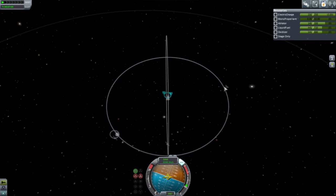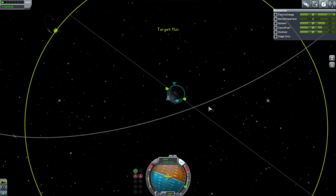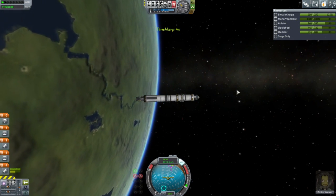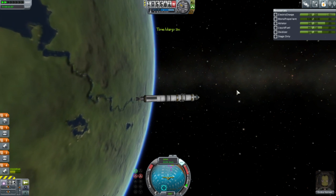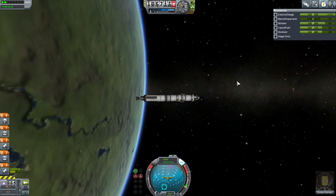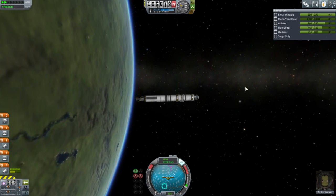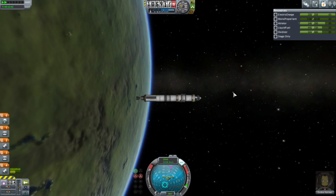We are all set to transfer to the moon — got a bit of an inclination still. Bi-elliptic transfers are efficient depending on the ratio of the actual orbits — the ratio of the transfer orbit to your target orbit — so it sort of depends on how far out you want to go with that.